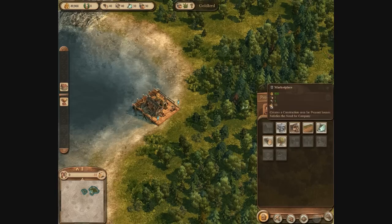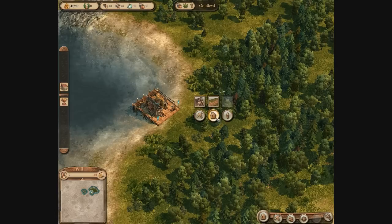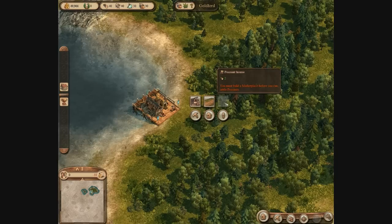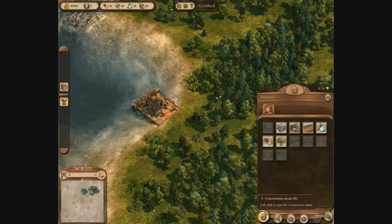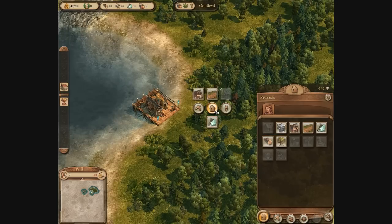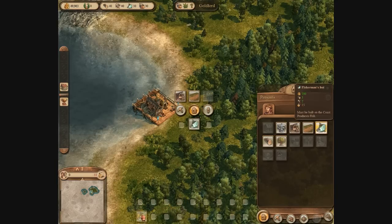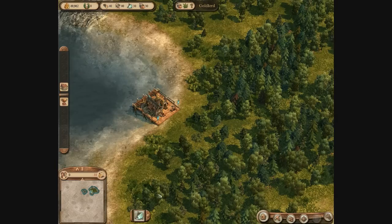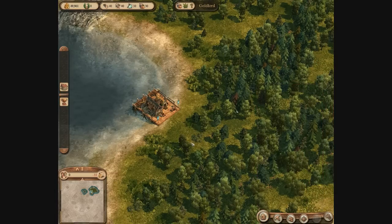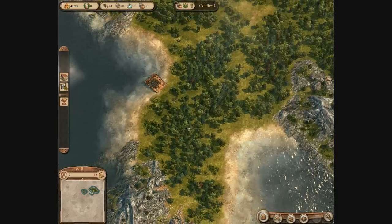If you click the large house-looking icon in the bottom right, that's the building display showing all the buildings you can currently make. Some require a certain number of peasants which I don't have yet. You can also right-click anywhere in the game world to show this menu. You can pick an item from the build menu and drop it onto your quick menu, or drag items down to the main hotkey bars. You can also drag items away to remove them, and the same applies to the resource bar in the top left.